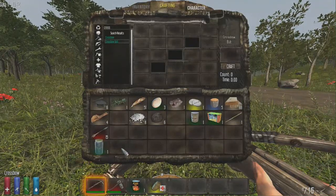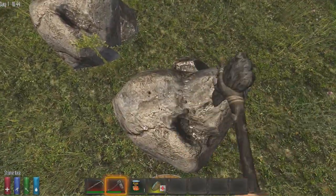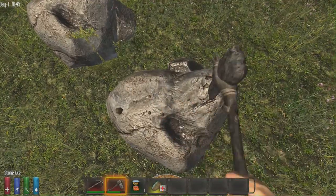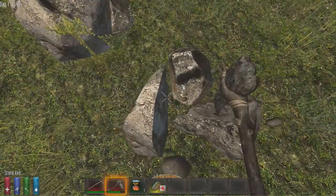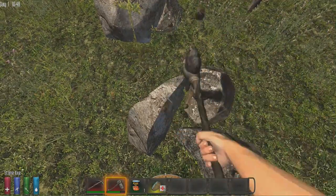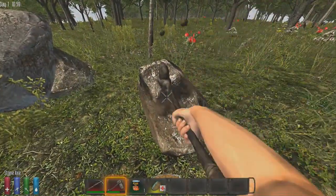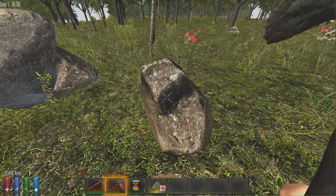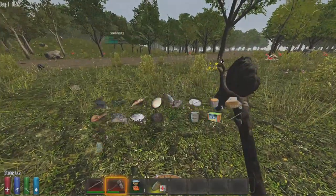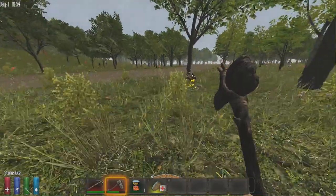Our first order of business is getting enough resources to make a campfire. We also need to make a furnace and find a short iron pipe and a cooking pot. The best way to find a cooking pot is to look inside prefab buildings — they usually have them inside, though not always. Once we've finished mining this rock and turned the iron fragments into scrap iron, we're going to go hunting for some prefabs.